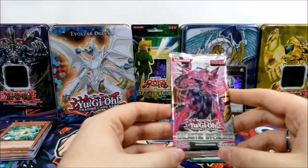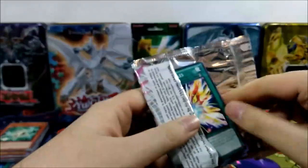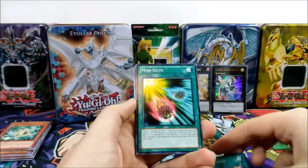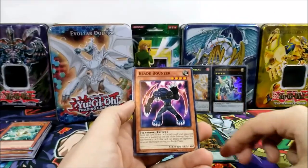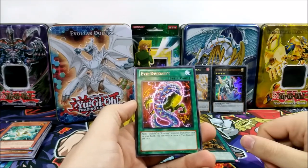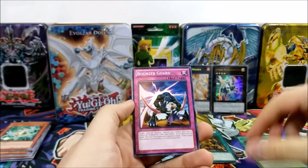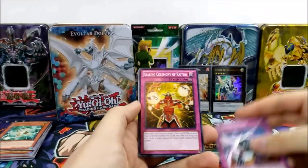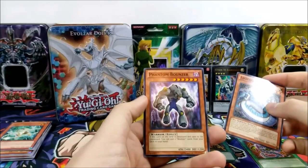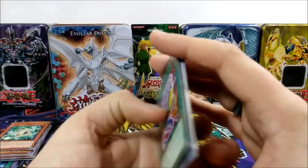Last pack — Galactic Overlord, the pink pack. Let's do this. We get Berserk Scales, Mini Guts, Return Blade, Bouncer — oh there's a bouncer archetype card! Evo-Diversity: add one Evoltile and one Evolsaur from your deck to your hand — that's nice. No foil, but we have Bouncer, Sealing Ceremony, Light Ray Daedalus, and Phantom Bouncer. At least we pulled one foil out of five packs.